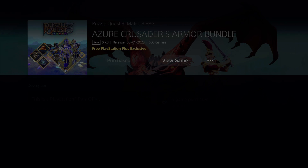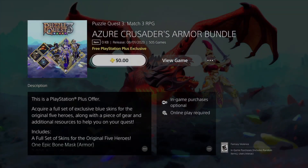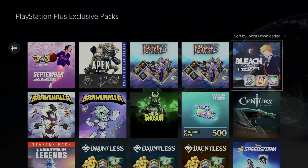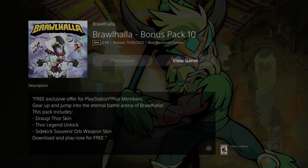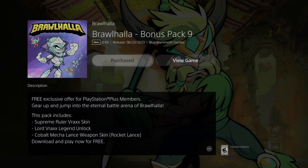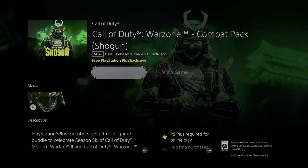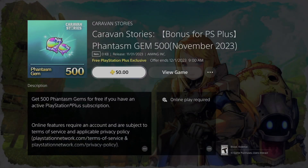Sometimes you'll see it says 'Purchased' — that just means you already did that before, maybe forgot. Everything is going smoothly as we add all of these. Some of them will take a little bit of space, others don't take any space whatsoever — it depends on the add-on. It should tell you how much space an add-on is going to take. This one says 'Purchased' already so we'll skip it. This one — Call of Duty — has not been purchased yet, so here we go, we got it.